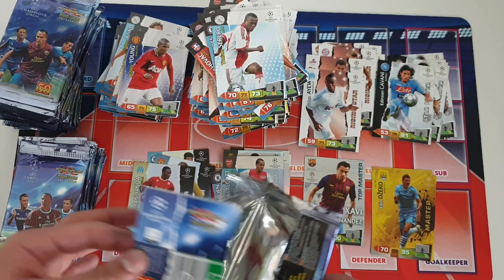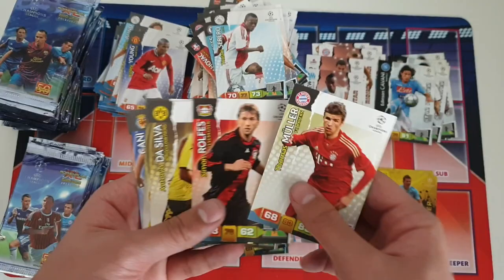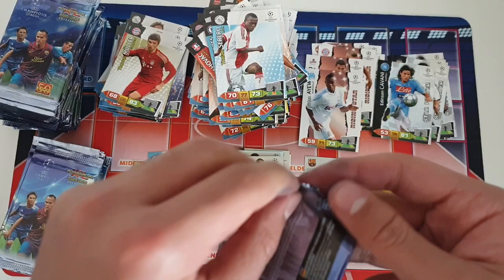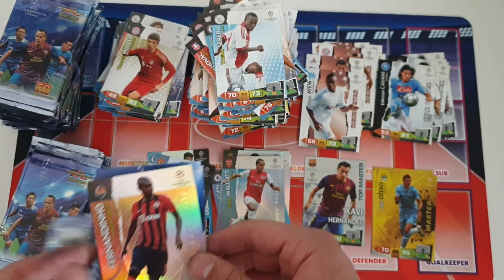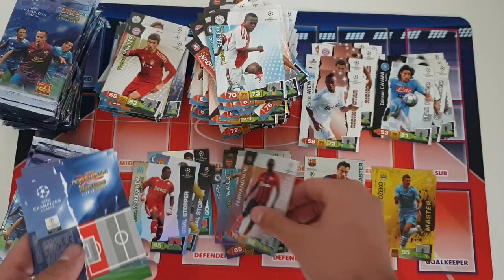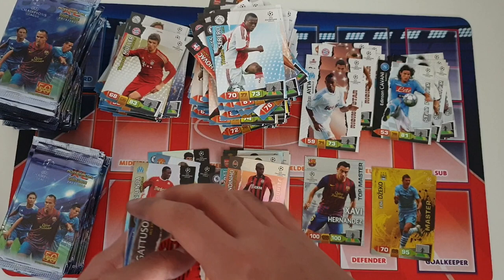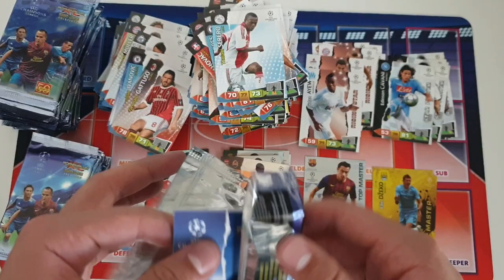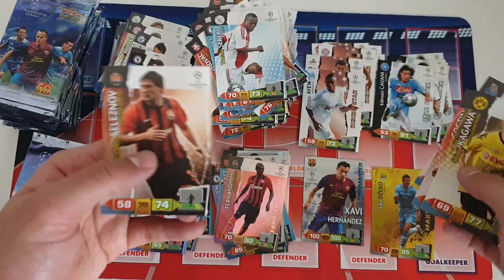Hopefully we can get another master at least within these next 31 packs. We're going to skip through the base cards since we're getting a lot of the same ones already — we're only going to highlight the inserts. We've got another insert: Fernandinho fans favorite card for Shakhtar Donetsk. Remaining base cards: Ivanovic, Ferdinand, Gattuso at the front, Milner.